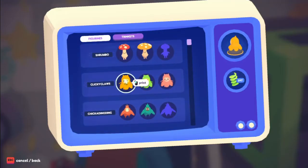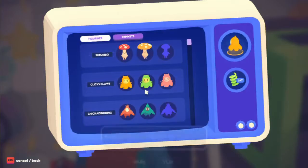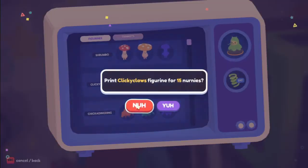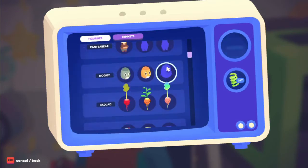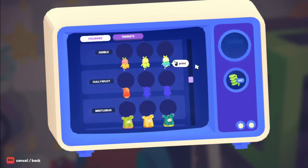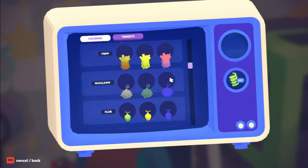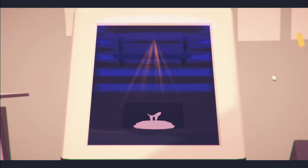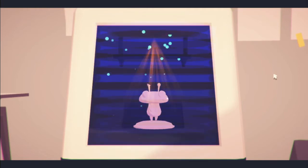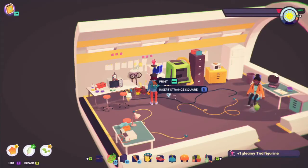Each of those trinket items costs 100 nerneys. If you want to print a figurine like a Clicky Claws, it only costs 15 nerneys, and it's always just 15 nerneys for any of the figurines regardless of version, so they're pretty cheap. I'll print out a gleamy Tud figurine since I donated mine to the collection in the hall — now I can have a gleamy one for myself.